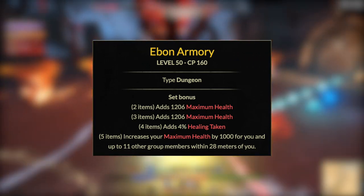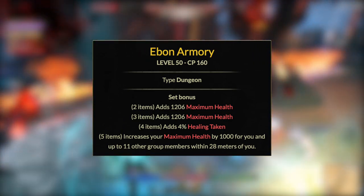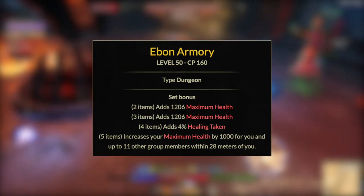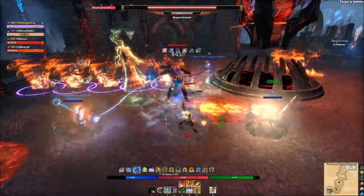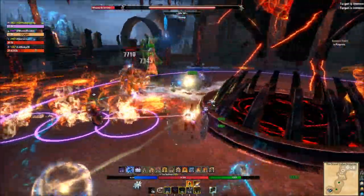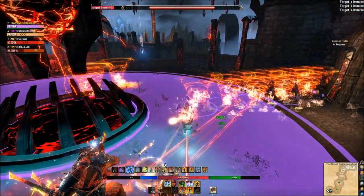Ebon Armony is very good to start or at end game, as it provides health to you and your party — up to 12 people. You can collect it early, and if you have nothing else to provide in a trial, you can always throw this on as a starter piece. These two sets combined give you a lot of health and healing, helping with survivability.